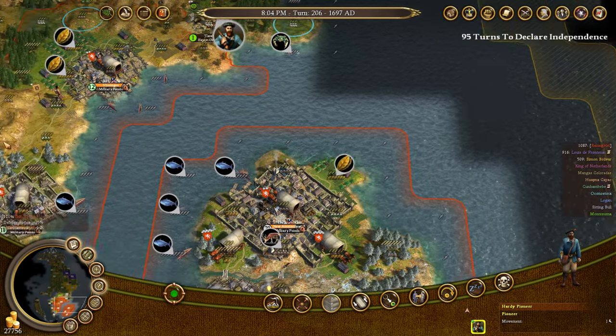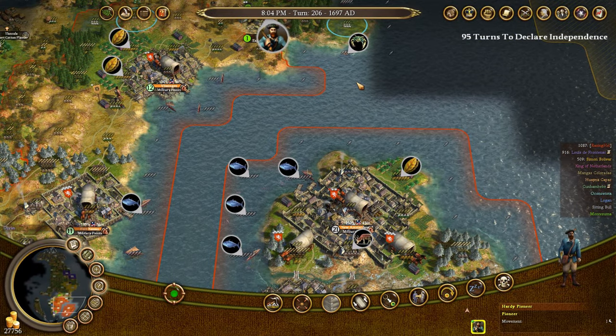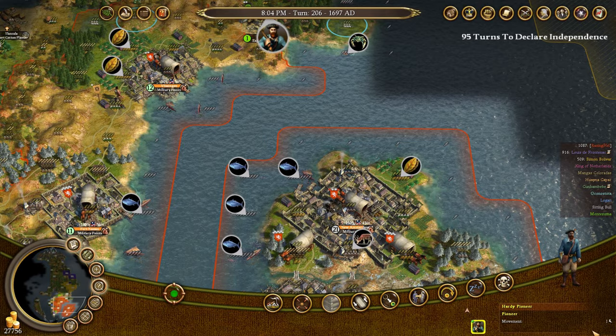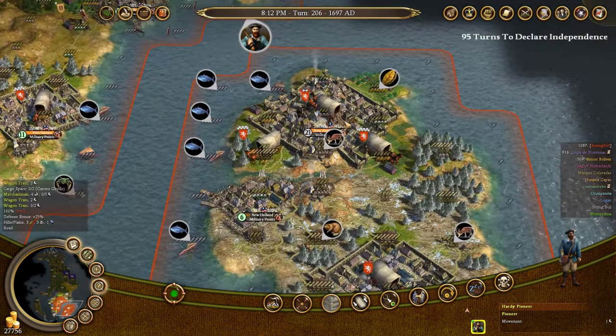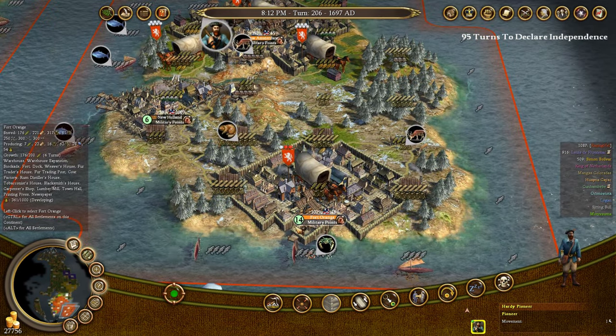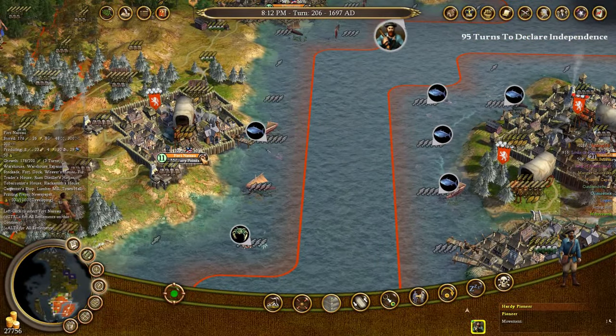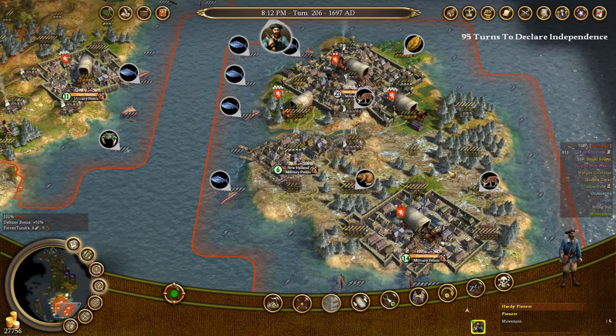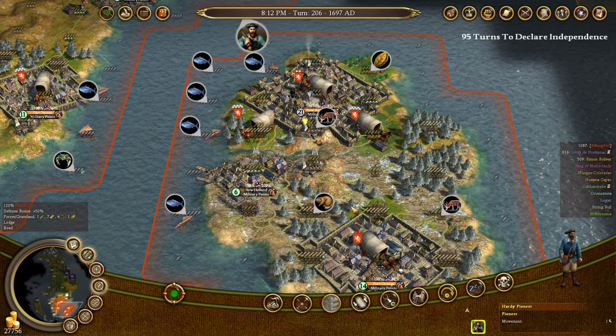It's now 95 turns to declare independence. I recommend declaring no later than turn 100, because it can take a while to defeat all the king's men. Let's look at the Revolutionary Advisor again — this is eight turns later. As you can see, I still have no colonial forces, but I do have about 300 more guns. The Royal Expeditionary Force has increased a little. We're ready to declare: the cities show 45%, 48%, 100%, 56%, and 56% support for independence.